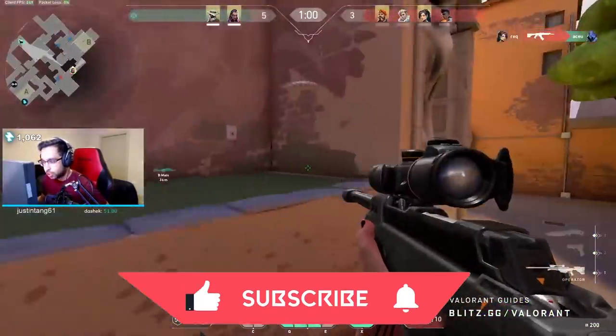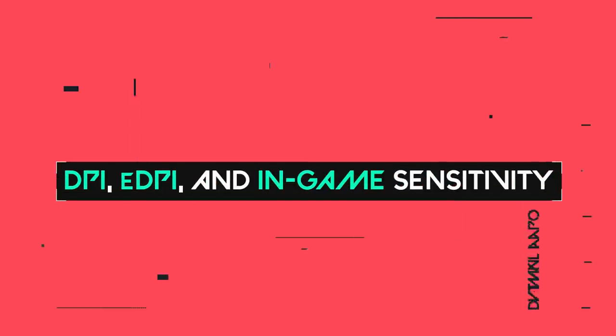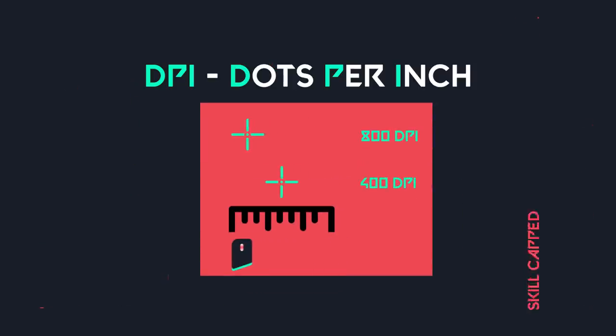Alright, let's jump straight into it. First things first, none of what you're about to learn will mean anything if you don't understand the difference between DPI, eDPI, and in-game sensitivity. So let's start with DPI, which stands for dots per inch, and is essentially just a measurement of how sensitive a mouse is.